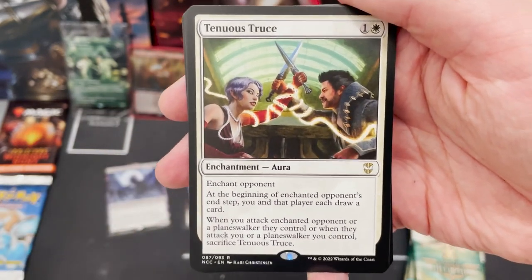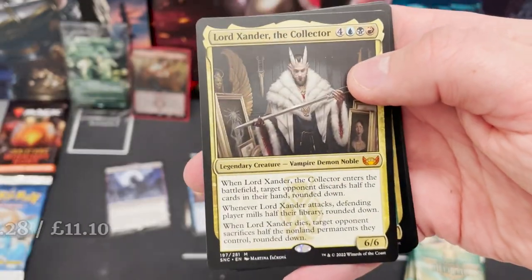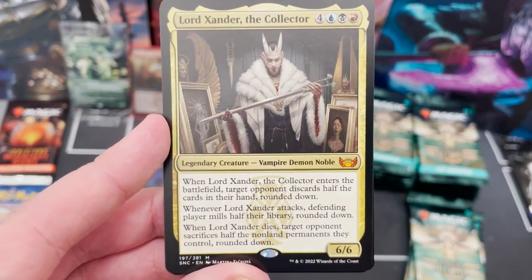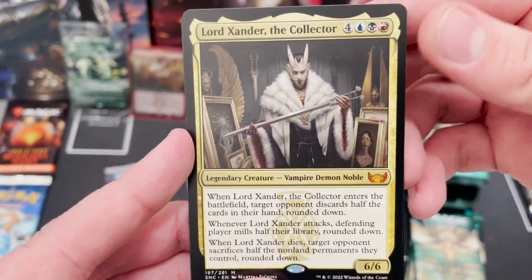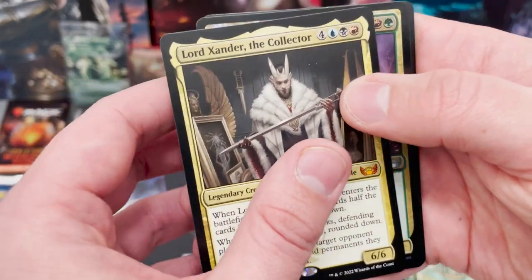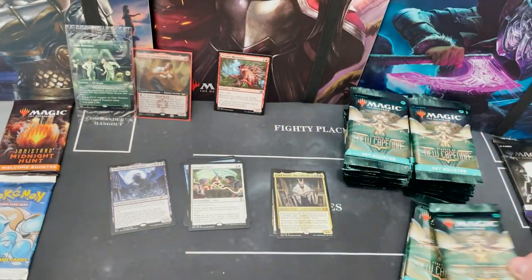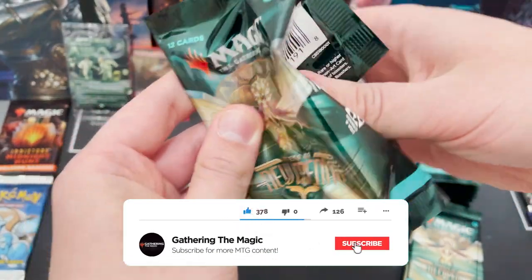Rares here can also be from the Commander pre-cons, which this one is. Speaking of Streets of New Capenna, this is just a deadly commander card — I know a lot of people won't like it, but I kind of like it. It's devilish, it's disgusting. Set boosters just offer so much more: you've got the List, the Commander pre-con cards, and more chances of getting full art or borderless cards.